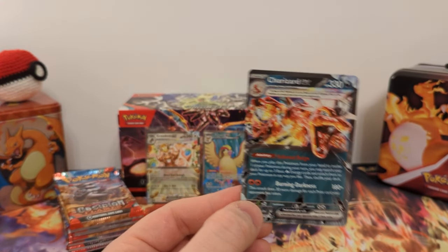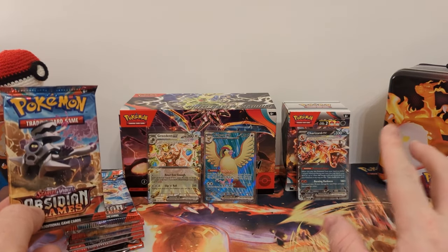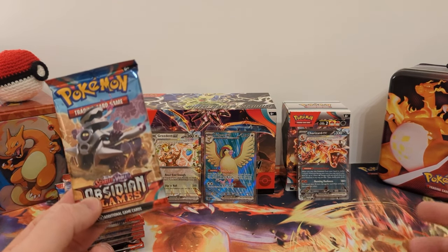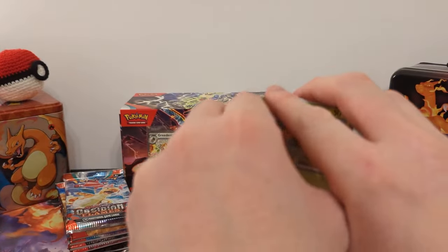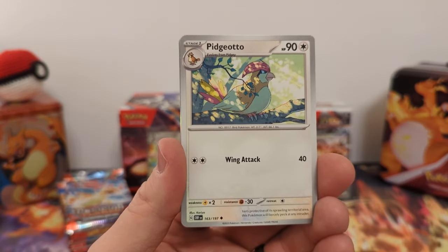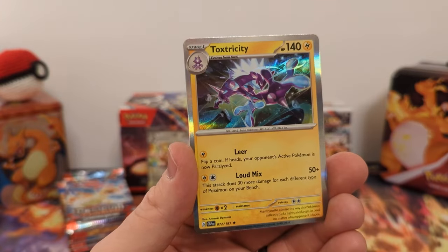Three hits, fifteen packs — sure, I could end here happy. But maybe the Special Illustration Rare is hiding somewhere in there. So we're still at about one for two. There's also a lot of Full Art Trainers I still need to pull — I think there's Giacomo, Ortega — and I think a lot of them have Full Art versions and Special Illustration Rare versions, so I gotta pull those. But we have Iono Reverse and Toxtricity Holo.